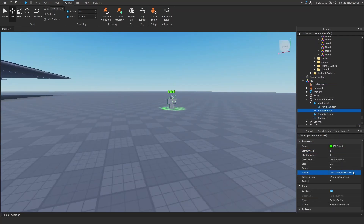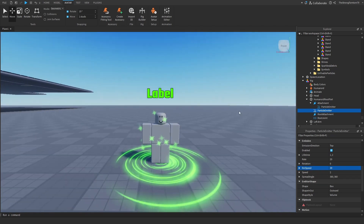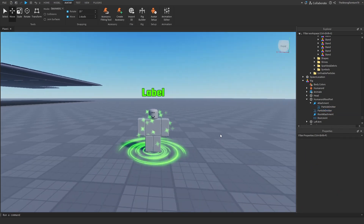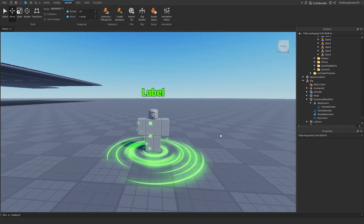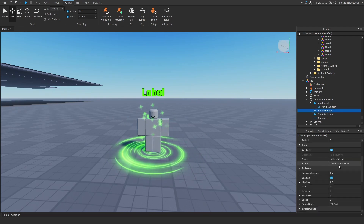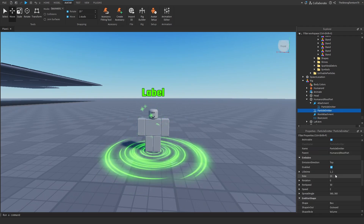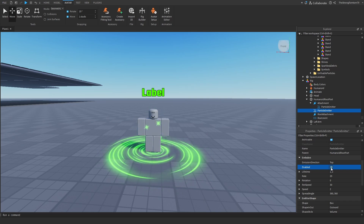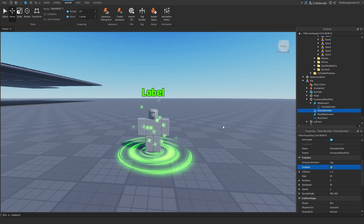As soon as I change the ID for the particles, you can see there is going to be a massive difference and it suddenly looks a lot better. Now as you admire this, I'm going to go into the particle emitter settings and disable them, and you'll be able to see clearly there is a big difference in how the aura looks. Here it is a lot emptier, but as soon as I add them back, it looks a lot fuller.